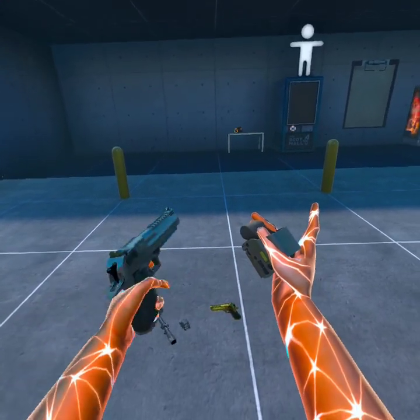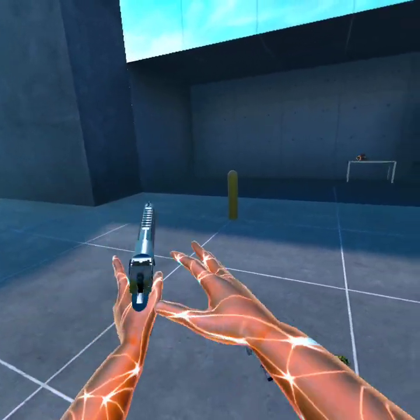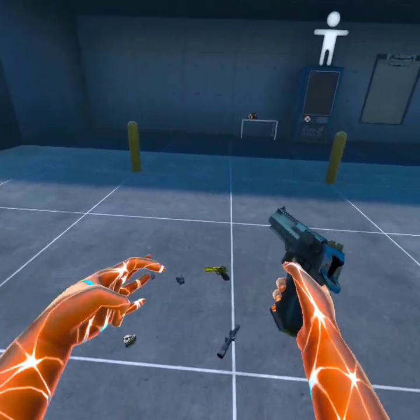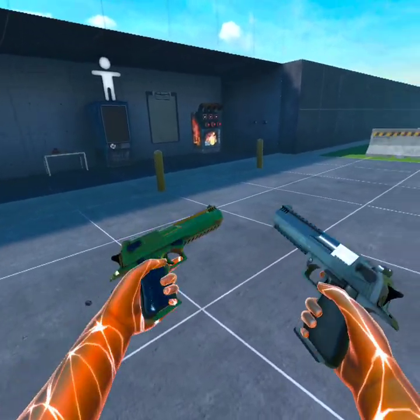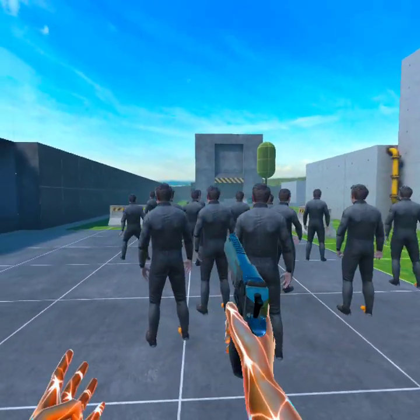Without further ado, let's get into it. The mod comes with two variants of the Deagle. Both work with attachments — any Attachment 2.0 mods, they do work with, I believe. Yeah, they even worked with the newest Jazz's mods. This mod comes with two variants of the pistol: the golden variant and the silver regular variant.